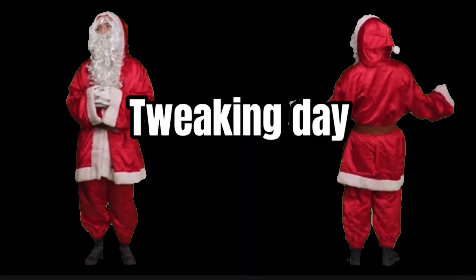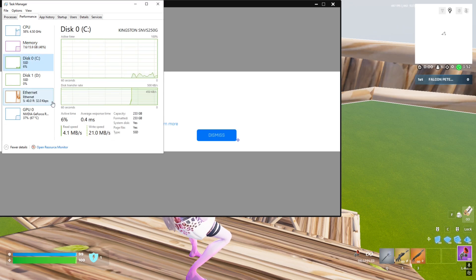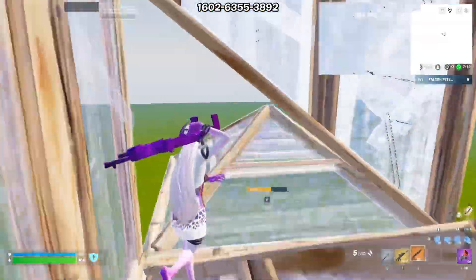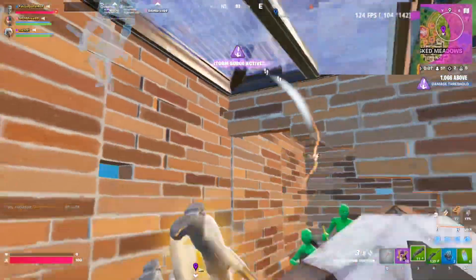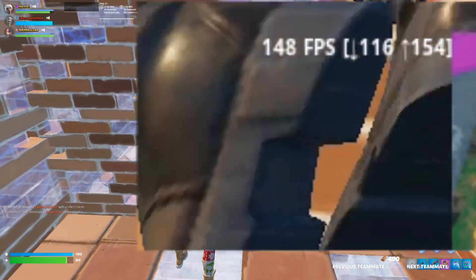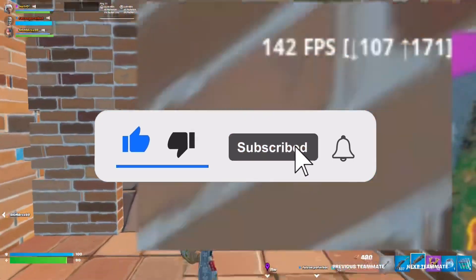Before tweaking the PC, we were getting around 98 processes on my CPU. I'm really trying to see how much we could get those lowered, as well as our frames while in creative free building — it was around mid-300s. I want to see if we can get those up, but most importantly I want to see how much better performance we can get in competitive Fortnite, especially in the end game, because that's where my PC really struggled. I was getting around 140 to 160 frames, so let's see how many more frames we can get after fully optimizing.